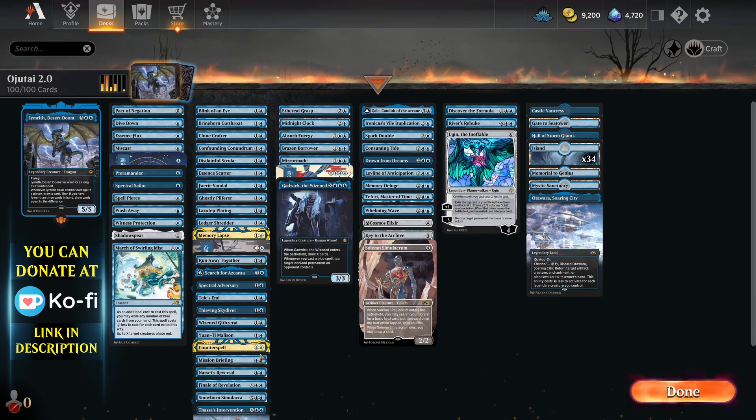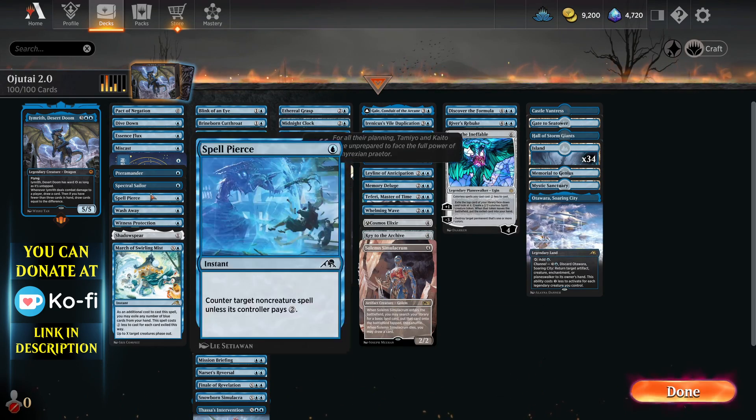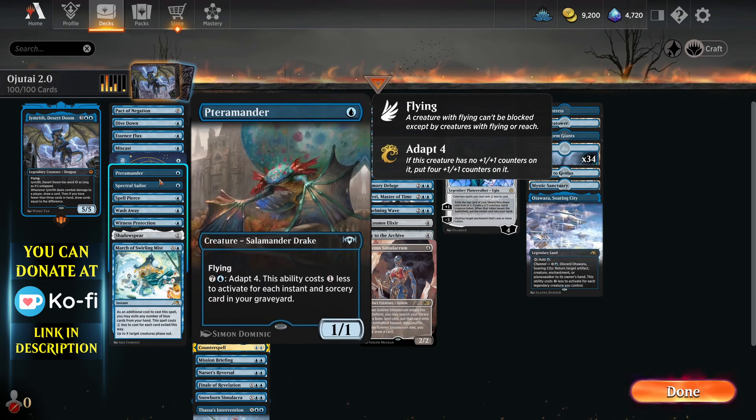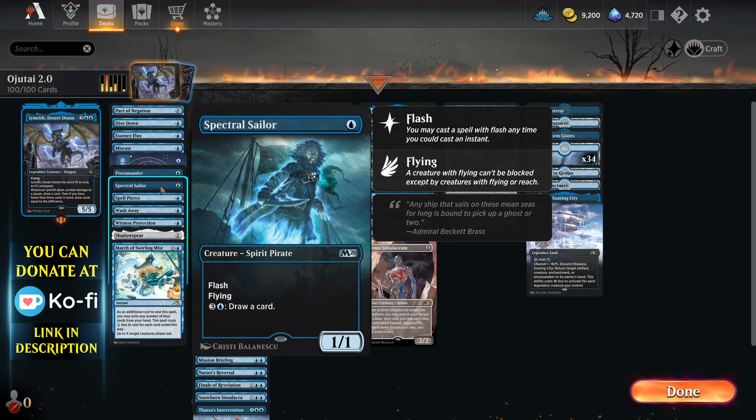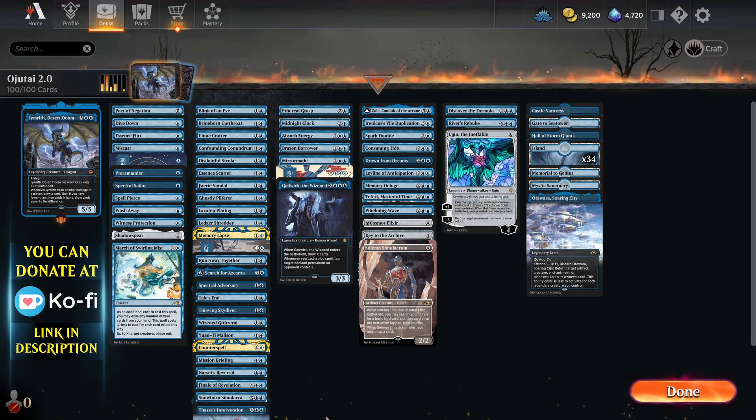Because as soon as he dies, it gets a lot harder to finish the battle out. He's essentially going to be your wincon and your draw engine. It's a pretty powerful deck — you've got a lot of ways to draw cards. Aggressive at two mana. It's also got a few beatdown cards like Terramander, which can get bigger, and Spectral Sailor which comes in and just helps you draw cards later on as well.